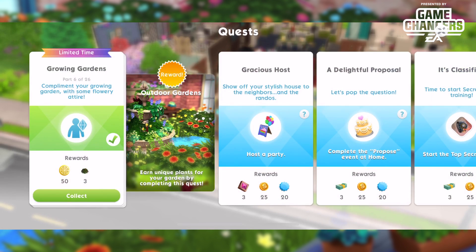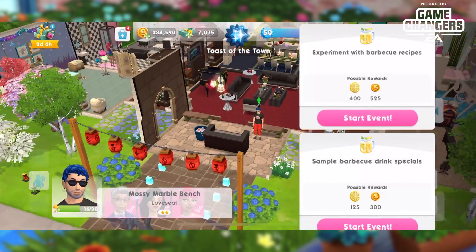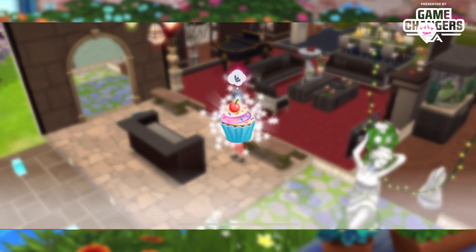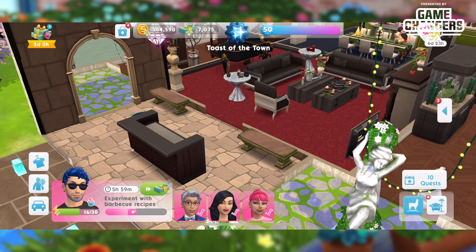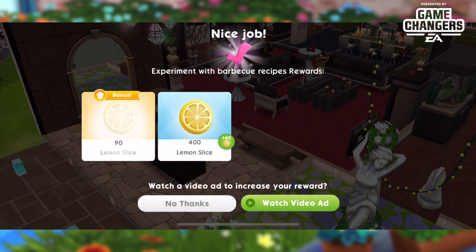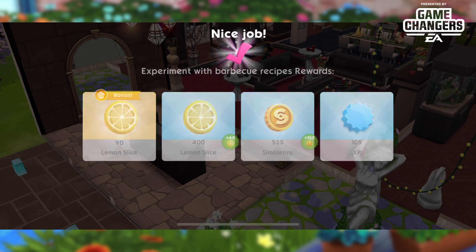Part seven is 'Show or Slow Roast the Atmosphere': complete the experiment with barbecue recipes event. We click on one of the lemons and choose 'Experiment with Barbecue Recipes,' then speed that up and cash out. That gives us our lemons, bonus lemons, and I can get 40 more bonus lemons if I watch a video ad — which I'm going to do.